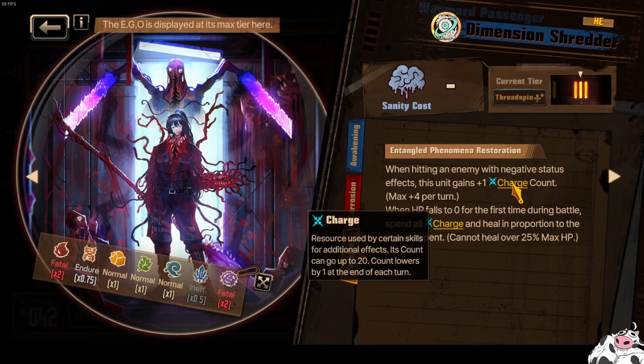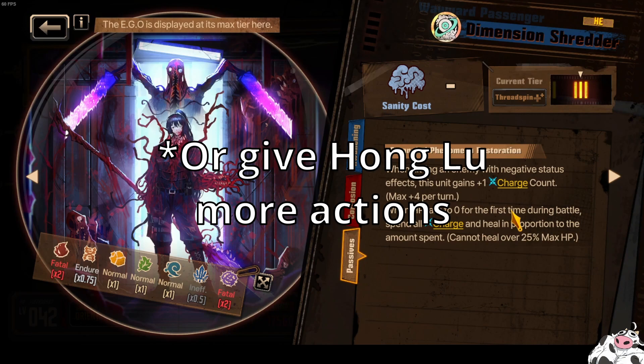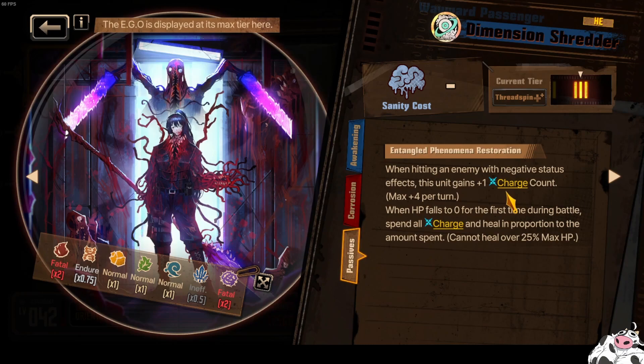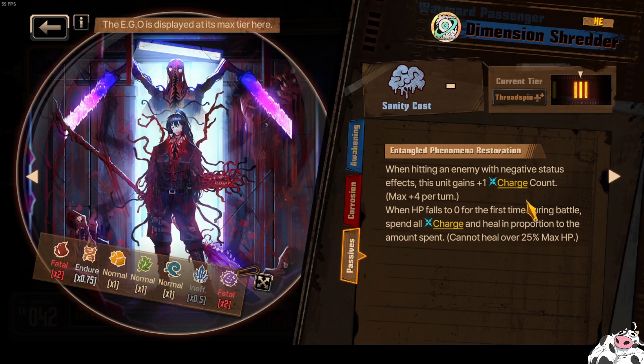Passive-wise, it is not bad. When hitting an enemy with negative status effects, this unit gains one charge count — so this is a source of charge count, it just happens to not be enough at the current point of time. If you gain plus-one charge count when hitting an enemy with a negative status effect, the only way you can maximize this plus-four per turn is to Cloud Cut every turn, because Cloud Cut has four hits while Cloud Burst only has three hits. So you only get three charge counts, and you need ten charge counts to get the additional Fragility and Rupture.